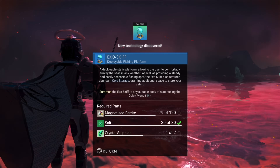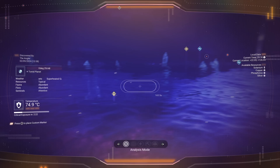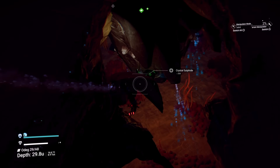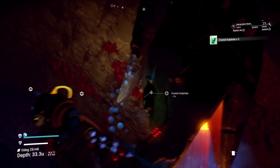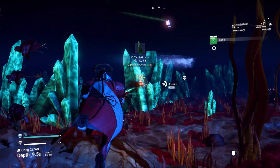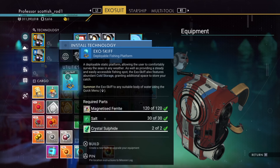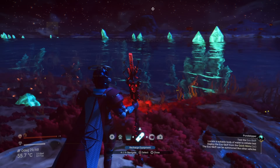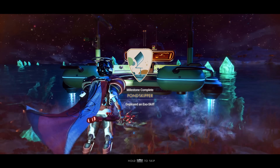At this point you should also get the exoskiff. Scan for some crystal sulphide and go get some. Then when you've got the crystal sulphide, look for some salt. Now you can build the exoskiff — you can call it in from the quick menu. Not only can you fish from it, but you can store some of your fish for later, and you'll also get your Pond Skimmer milestone.